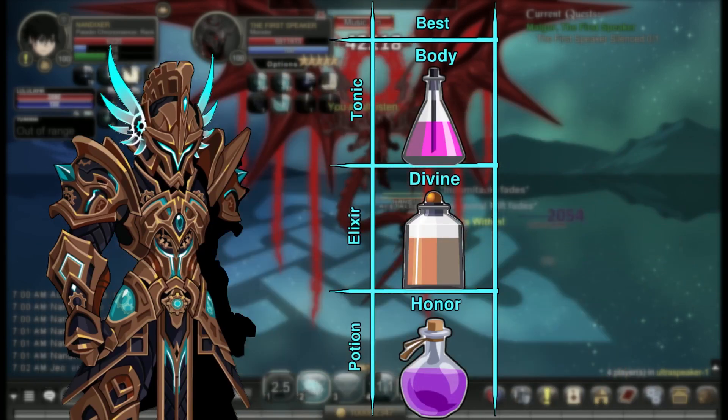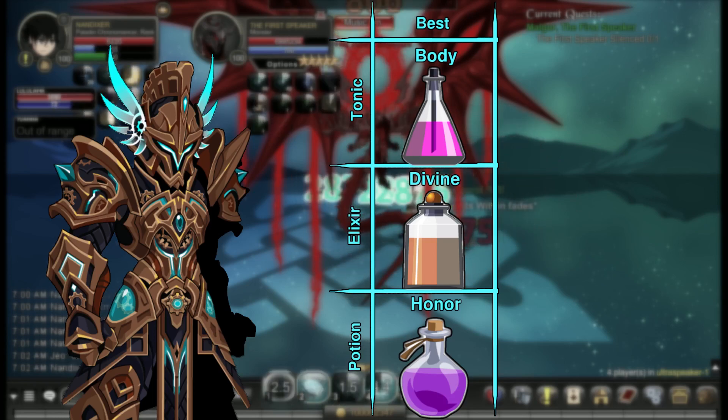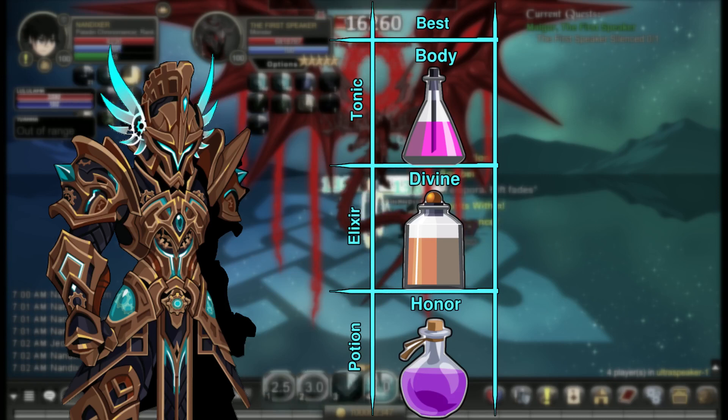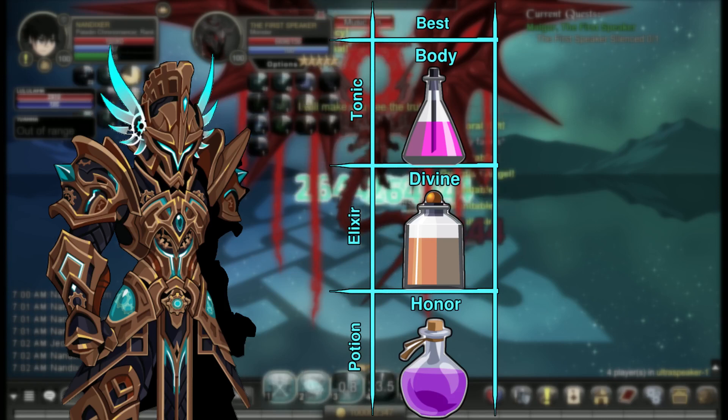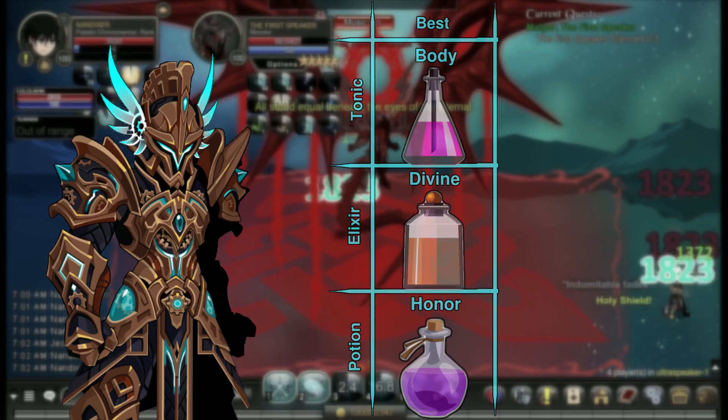If you'd like to increase your potential with potions, I recommend a body tonic and a divine elixir. Honor potions do increase your healing, but you have to find a way to deal with the mana cost increase. It's more likely that you'll end up using taunt scrolls.